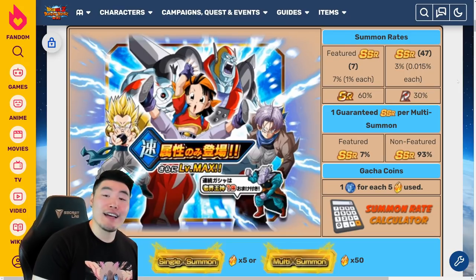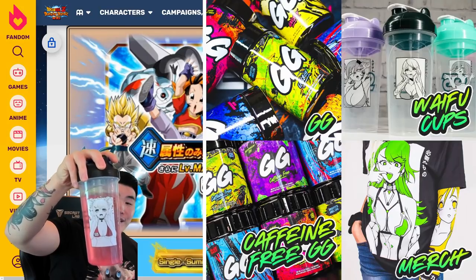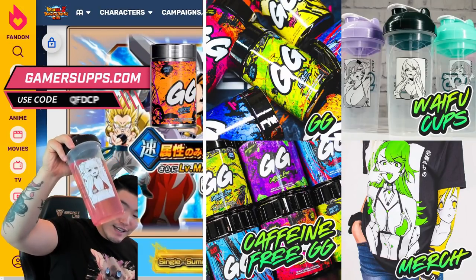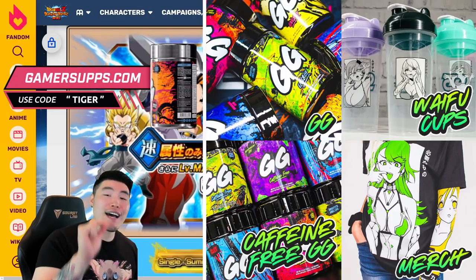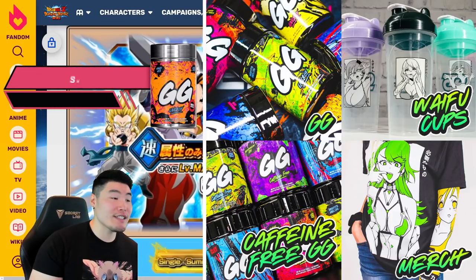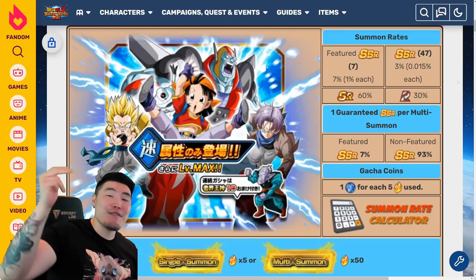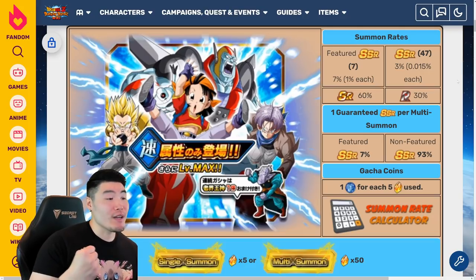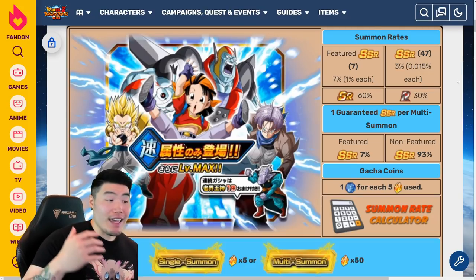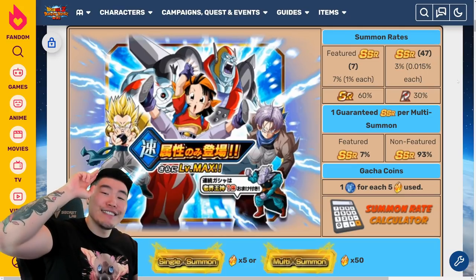That's going to do it for today's video, guys. Thank you so much for watching. A quick reminder to check out Gamersupps in my description for waifu shakers, supplements, shirts, sleeves, and other accessories — code TIGER for 10% off your entire purchase. And as always, if you guys liked today's video, make sure to like the video, sub to the channel if you're new, hit that notification bell so YouTube knows you want to stay up to date with all my latest content. Until next time, have an awesome, awesome day. I'm Tiger with Tiger Uppercut Media, signing out.